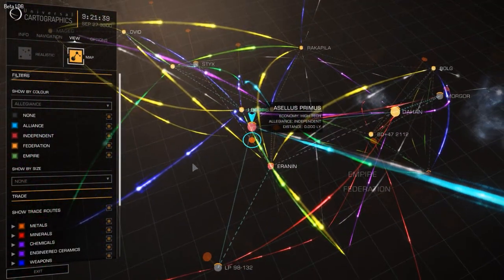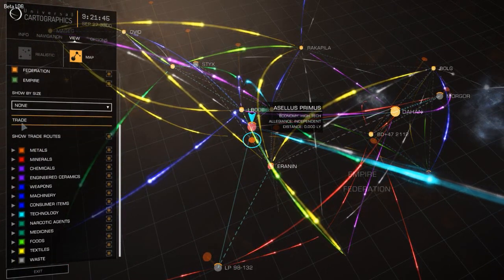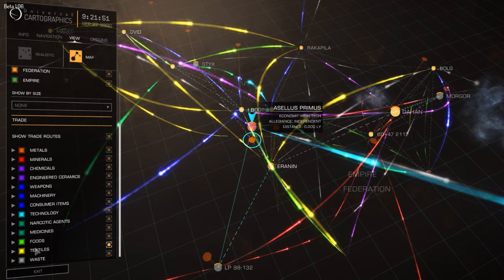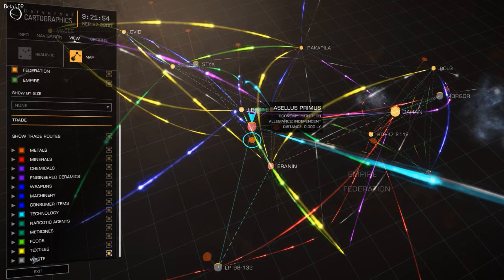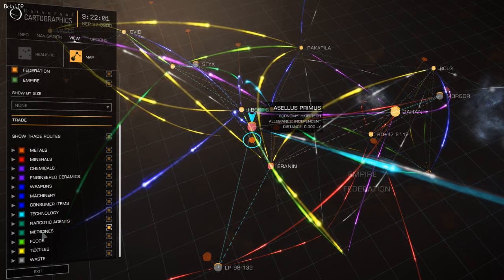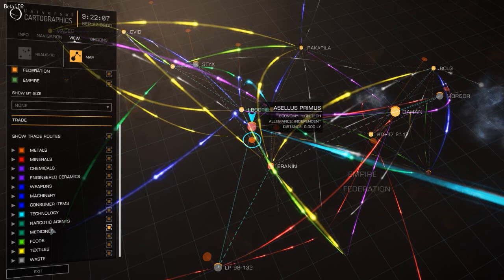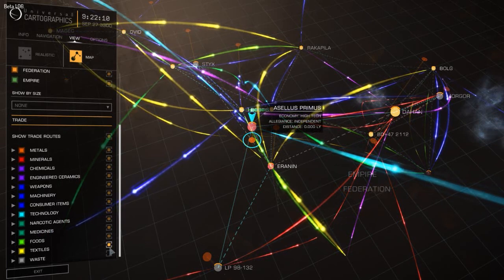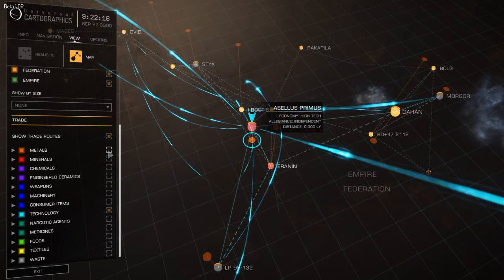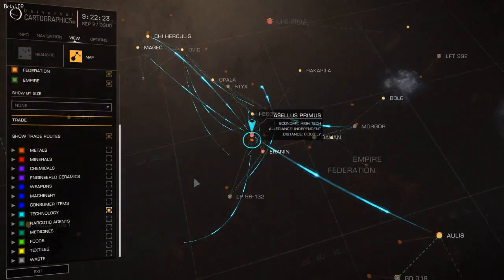Here we are in the galaxy map. We will ignore Allegiance and go into the Trade section. By default we have all categories here and every category has its own color. However, weapons, machinery, consumer items, as well as narcotics and medicines have two similar colors. For our purpose we don't need them all, so I will unselect each and every one and leave only Technology.